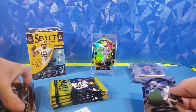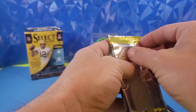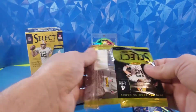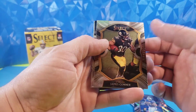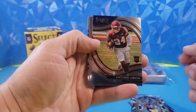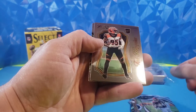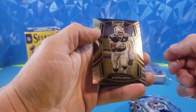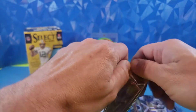One pack down. Let's see what we can get out of another pack — maybe this will just be a fire box with all kinds of cool stuff. James Connor, now signed with my Cardinals, field level. Antonio Gibson, field level rookie. T. Higgins on the Select Certified. And Alvin Smith, club level. Not a bad second pack.